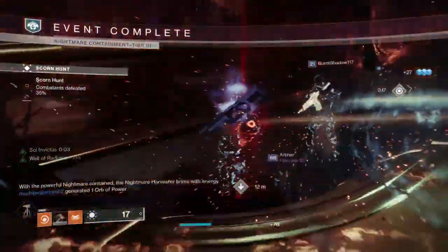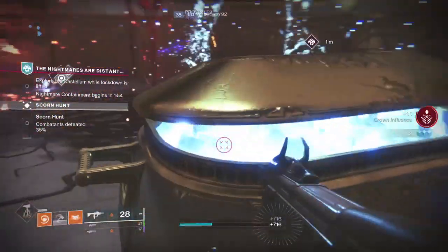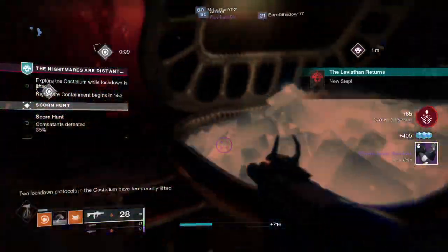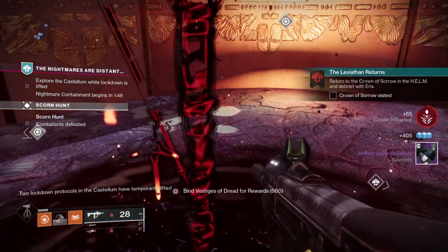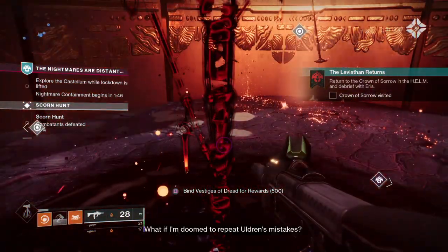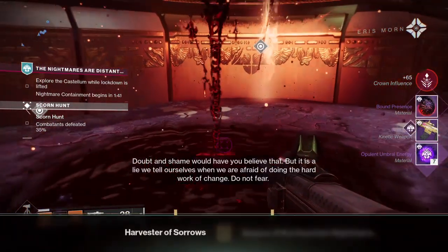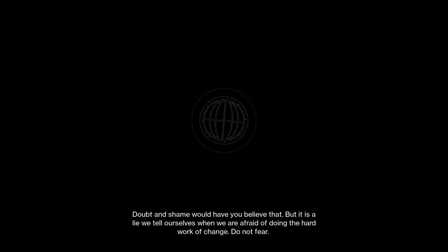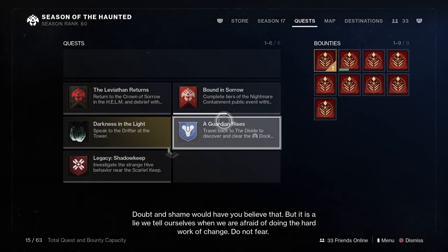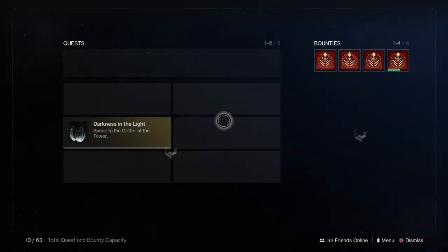Unlike your character's inventory, bound presents can stack up to five times while in the postmaster. So what you'll need to do is run through containments and collect no more than five bound presents. Make sure you're collecting bounties and patrols along the way because you'll still need vestige of dread in order to bind the containments. Each containment requires 500 dread, but it's pretty easy to collect just by participating in activities on the Leviathan.